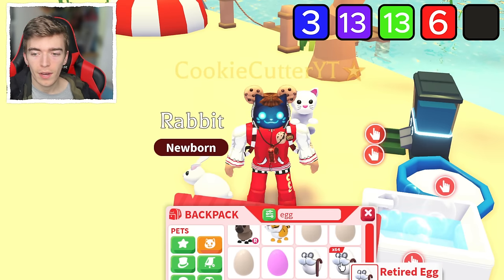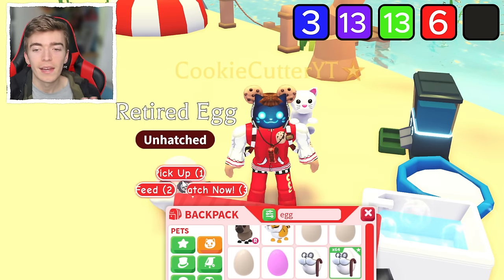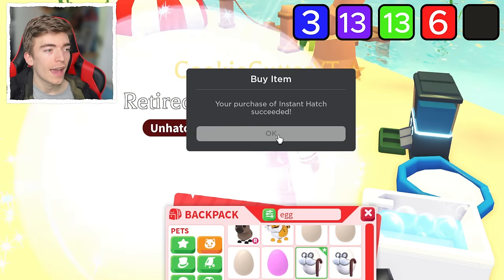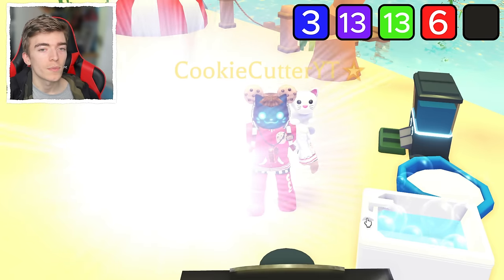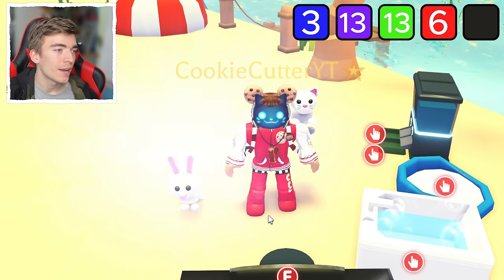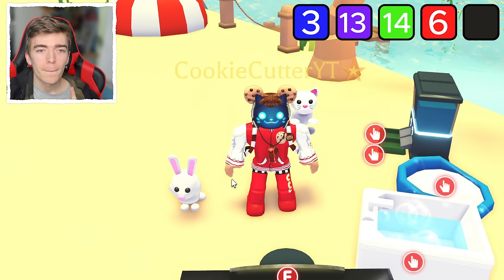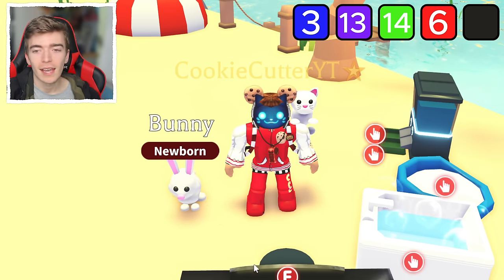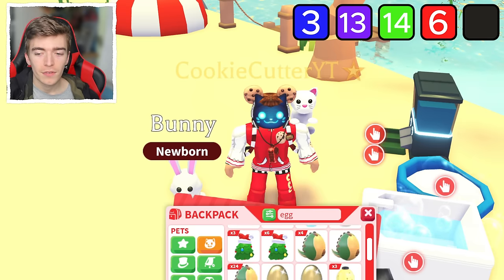Somehow the eggs managed to make it all the way down to the bottom of my inventory. Let's do another instant hatch — it's got to be the legendary any time now. We got a bunny. I forgot there was a bunny and a rabbit — they're technically the same pet and come out of the same egg, which is a very strange one.